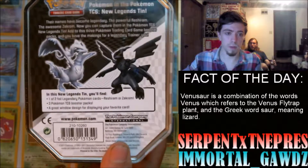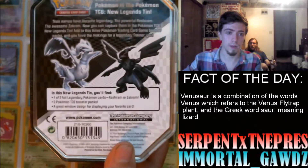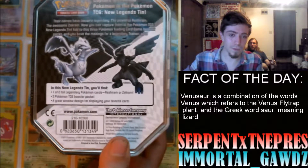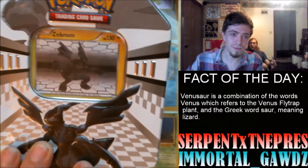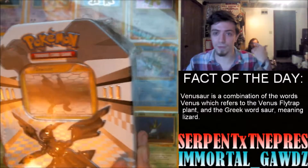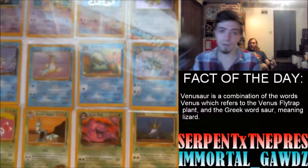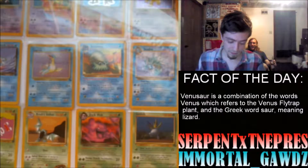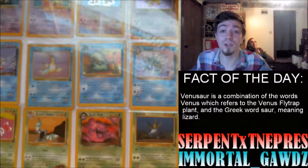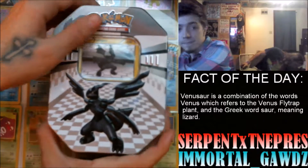So we got the foil card here, the three booster packs, and it says it has a great window design for displaying your favorite card, which is always great. I'm going to give the tin to him so he can display a card in it — probably that Mega Charizard EX I pulled.